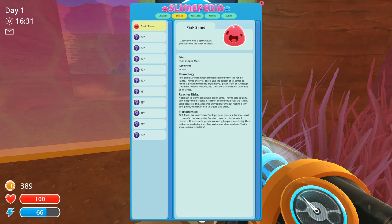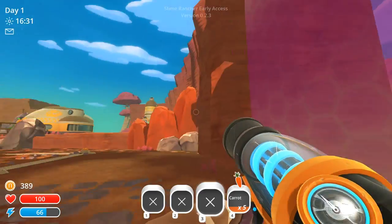We found the pink slime. 'Their coral hue is scientifically proven to be the color of cheer.' Their diet is omnivore — fruits, veggies, and meat — they have no favorite. 'Pink slimes are the most common slime found on the far, far range. They're cheerful, docile, and the easiest of all slimes to ranch. A pink slime will eat anything you put in front of it, though their plorts are the least valuable of all slimes.' 'Pink plorts are an excellent multi-purpose generic substance used to manufacture everything from food products to household cleaners all over Earth.' Kind of reminds me of the way eggs can be used in so many things.